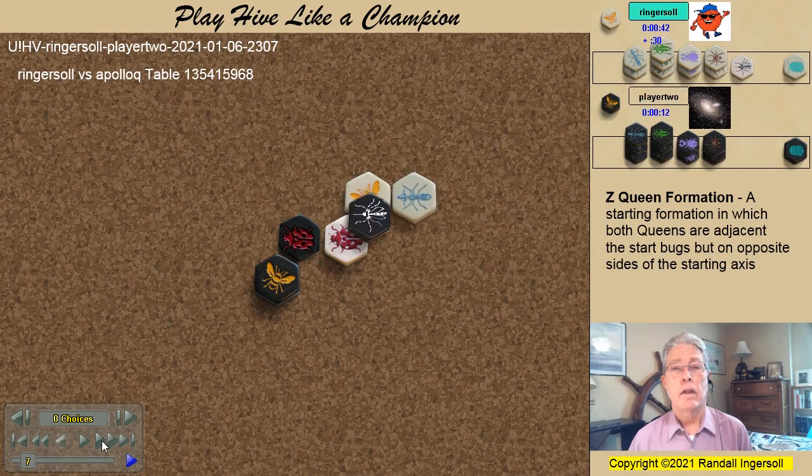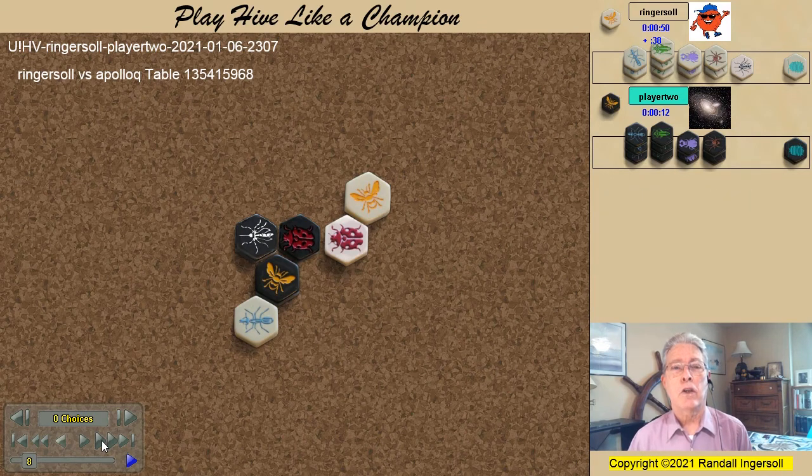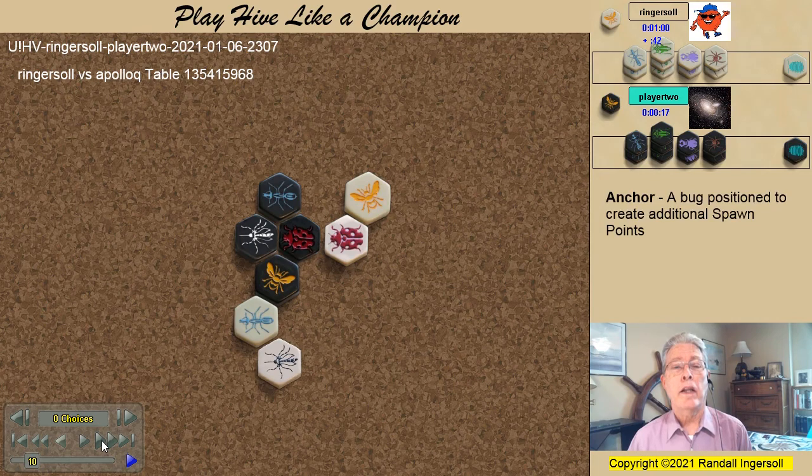I bring in an ant. John follows with a mosquito, and I attack with my ant. This is very unlike me — I'm not very aggressive. So let's see how this turns out as I get out of my comfort zone. Another black ant comes in, and using my ant as an anchor, I bring in the mosquito.